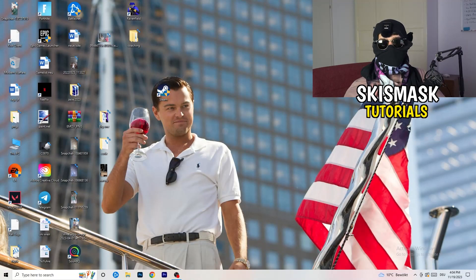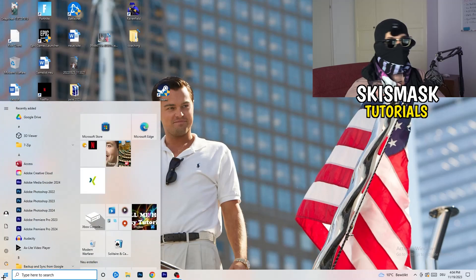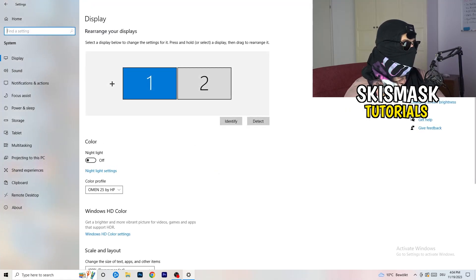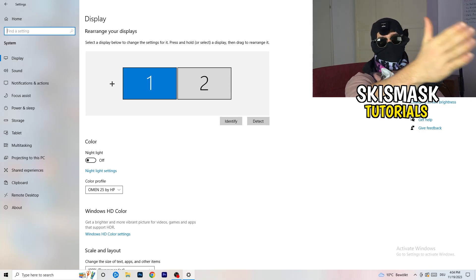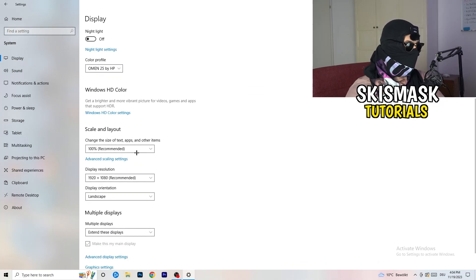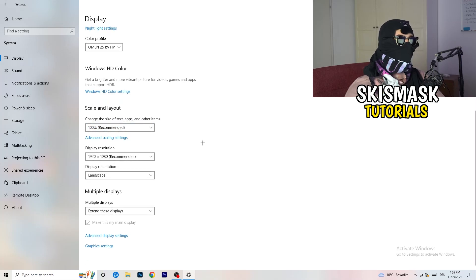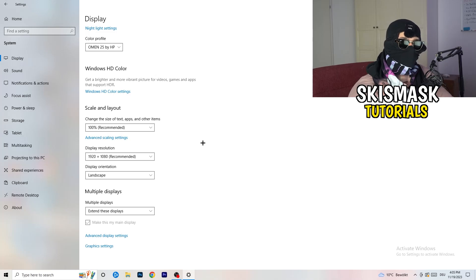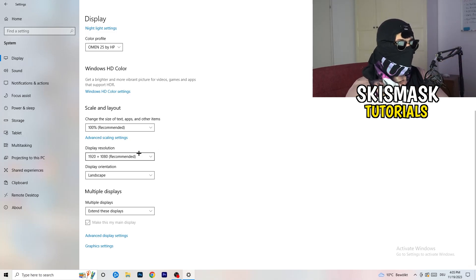Open Settings again — Windows key, then Settings. Go to System. Identify which monitor you primarily play games on. Once identified, scroll down to Scale and Layout. Change the size of text, apps, and other items to 100% as recommended. Display resolution is really important — it should match your in-game resolution. If your in-game resolution is 1920x1080, set your monitor's display resolution to 1920x1080 as well. Keep them the same.